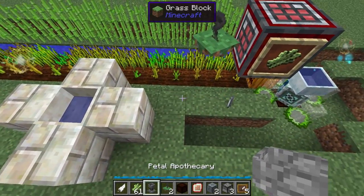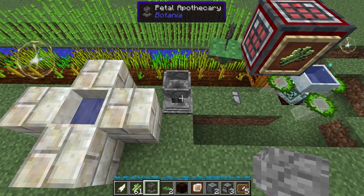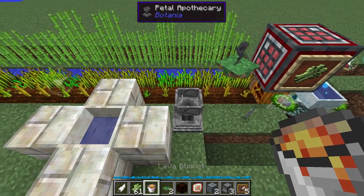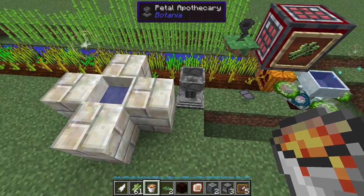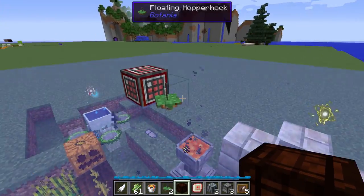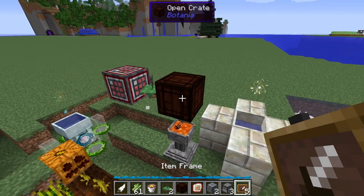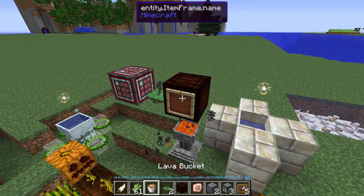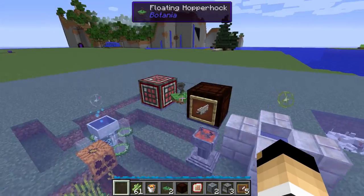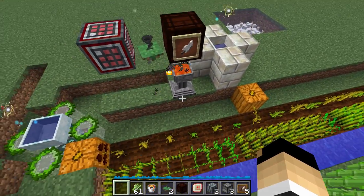Another thing I like to do is use this hopper hawk to get rid of feathers, because the feathers can and will produce a lot of lag after a while, especially on slower machines. The way we delete those feathers is with a petal apothecary filled with some lava. And then we put an open crate right over that. And we're going to put an item frame on there with a feather in it, so any feathers that get dropped should get picked up by the hopper hawk, put in the open crate, and then dropped into the lava to be gone forever.